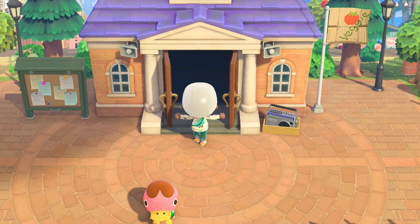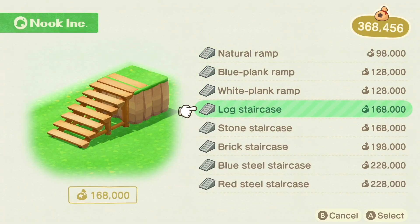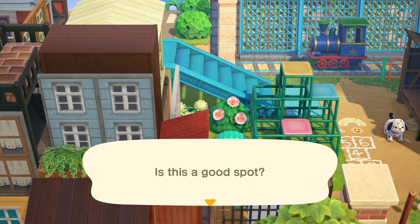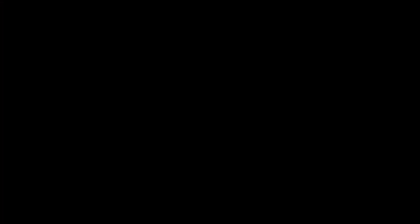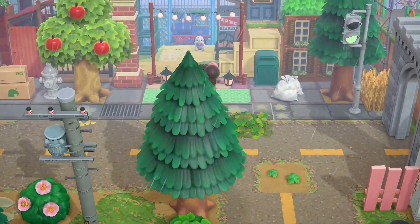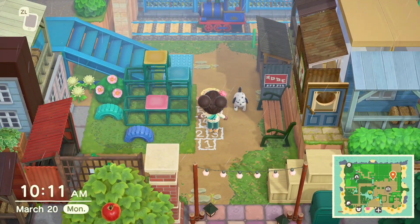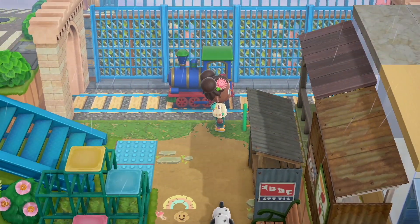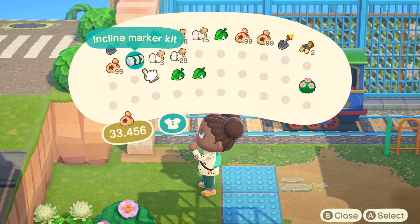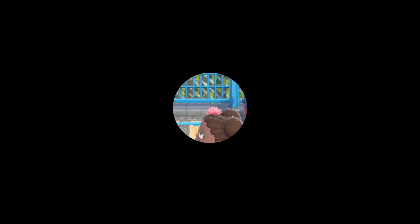Finally, we're going to add in the incline. We go over to Tom Nook and ask him to build an incline. I hadn't added an incline when I first built this because I wanted to save some bells. My first instinct was to do the blue iron bridge, but once I saw it placed amongst all the other items, it just looked way too blue — there was too much blue going on. With the blue fencing I already have up here, it was just a lot. So I decided to change it to the brick incline, and I like the way that looks so much better — it looks much more natural.